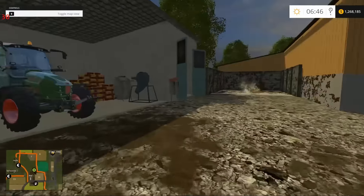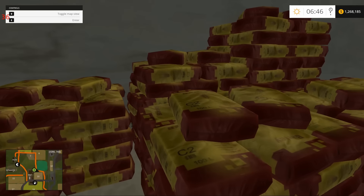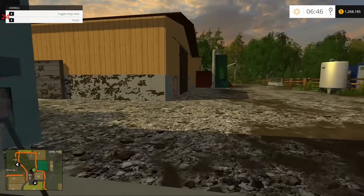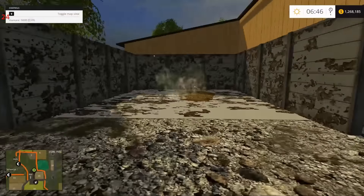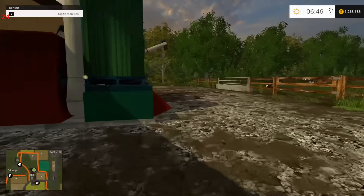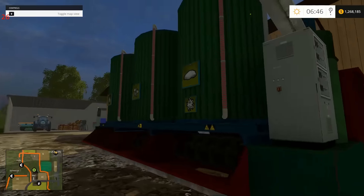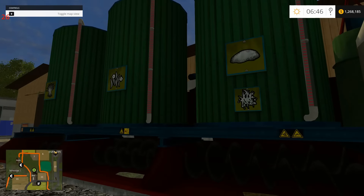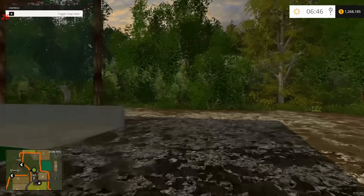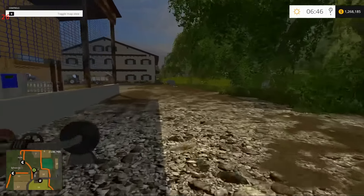A little bit more gear placed here. Seed? No, that looks more like fertilizer — hence the fertilizer thing. There's our solid manure from the cows. As you can see, we do have a feed mix station — nicely empty, absolutely perfect. There's our liquid manure as well.